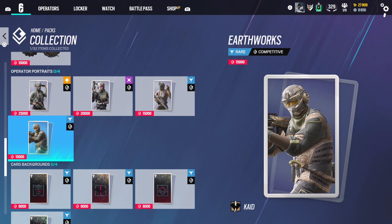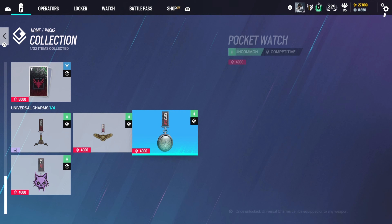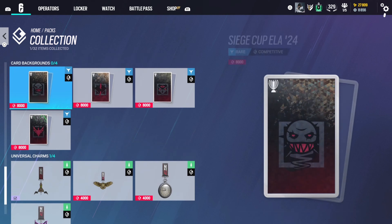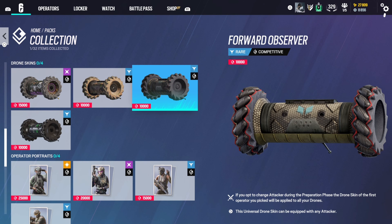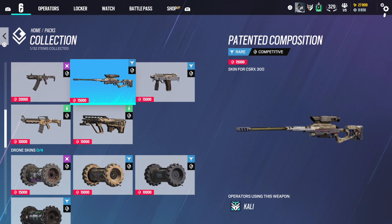You can buy this with competitive coins. It's 15,000 competitive coins if you want to buy this specific operator portrait directly, or you could buy one competitive pack for 5,000 competitive coins and try your chances that way — you can get lucky and pull the portrait, or you can pull any random item in the collection.